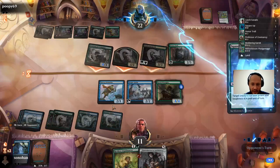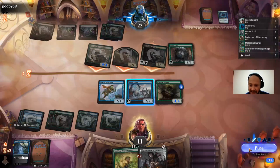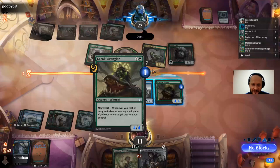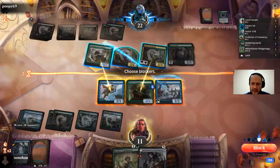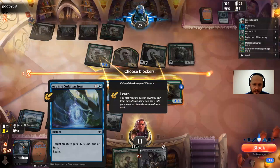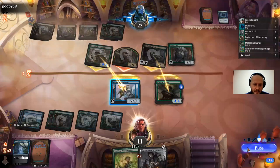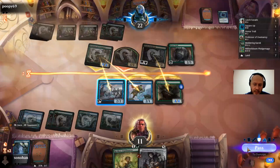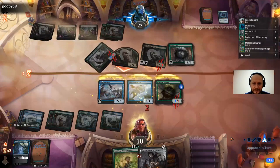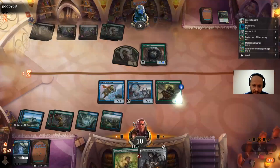A lot of things would have to go right for this to go off. He should have just done that after blocks — it doesn't even work. He screwed that up. It still gets the minus four, minus zero. He basically turned a 3/4 into a 4/4, that's all that happened. So now we got a decent chance of winning this. I said we're going to double pump the Amplomancer — that's the way to win.